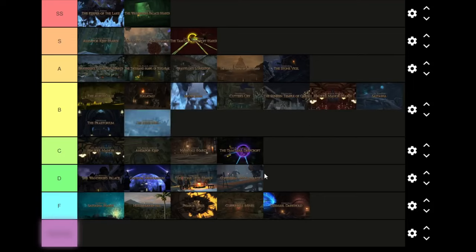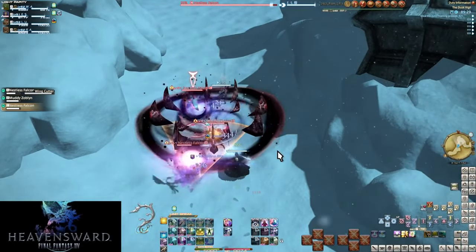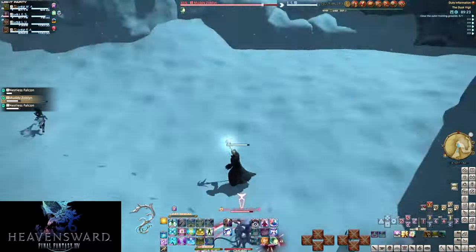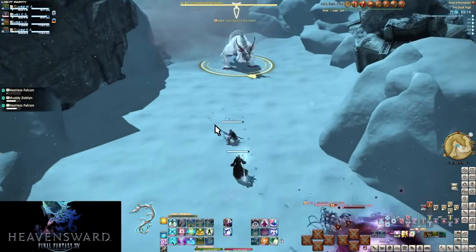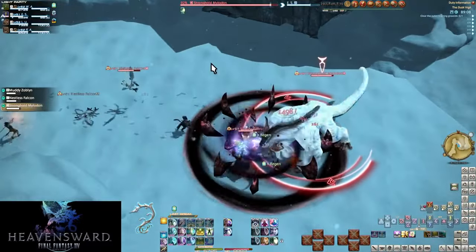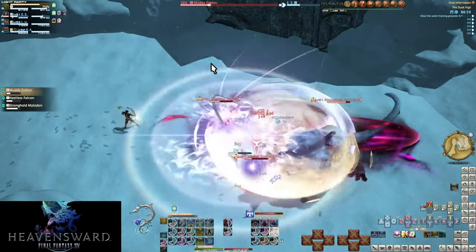Starting with Dusk Vigil - there's too much snow. I get what it's going for, but even in daytime it can get really dark and hard to see in places. It's a good tutorial for Heavensward: things hit pretty hard. They don't hit too hard but they hit enough to make you feel like you have to actually be careful and not wall-to-wall everything. Oh man, things took a step up in difficulty again.